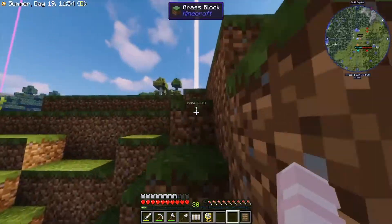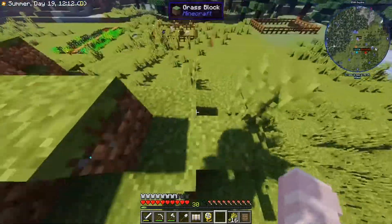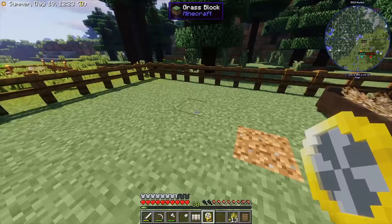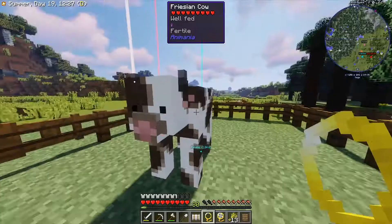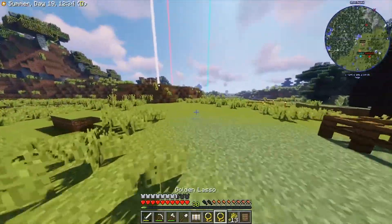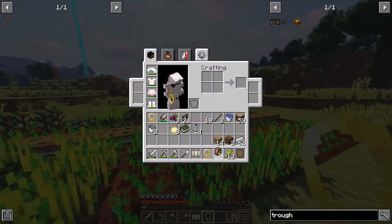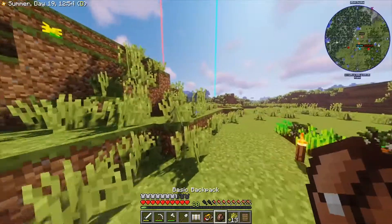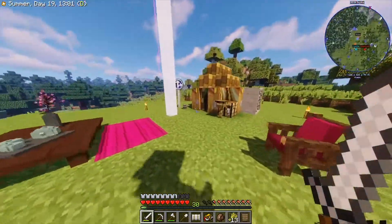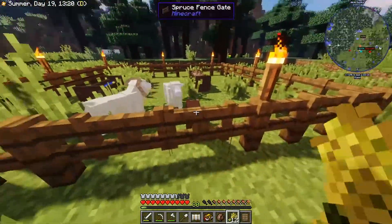Let's get the wheat and we're going to drop off the two cows that we have. So we got 16 wheat — let's put them over there and fill it up. Now we can drop our two cows: that's the female, and this should be the male. We're going to leave them alone and maybe they're going to make some babies. Let me put this in our backpacks. Let's also put some wheat in here because I don't want them to be too hungry.